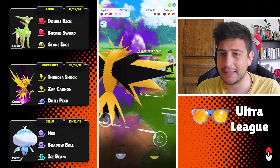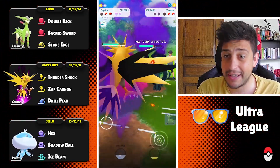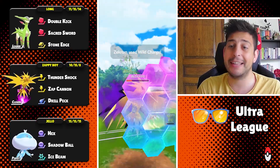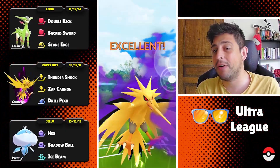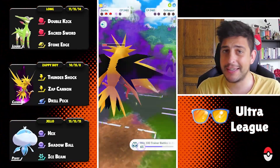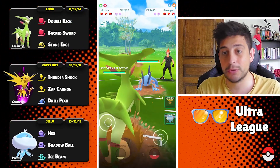Now we can go in with our Zapdos and try to do some solid work. At the back they're having a Zekrom, which is kind of problematic for me. However, they are gonna get to the move and look at that — they unleash the power of Wild Charge, which means we can one-shot them down with Drill Peck, and one more to secure the victory against the Colissopod. If they had gone for a Crunch or Fusion Bolt, things could have been over.